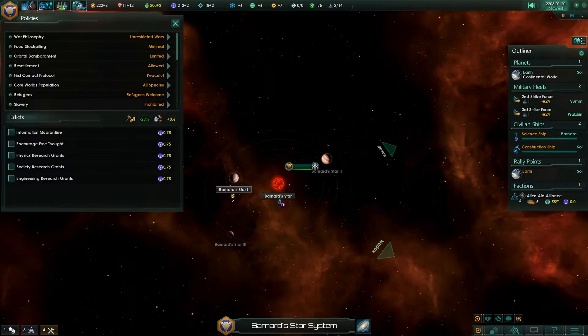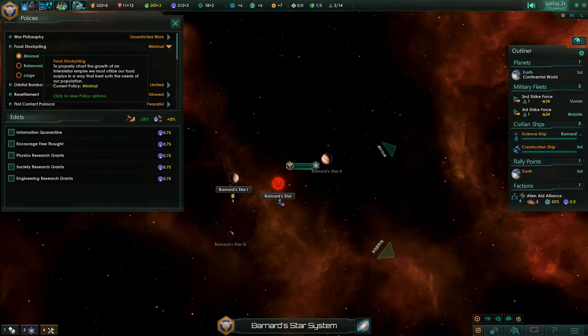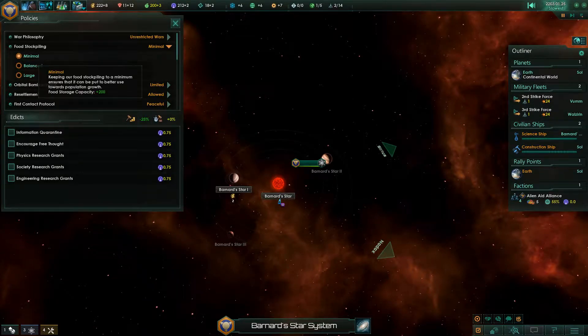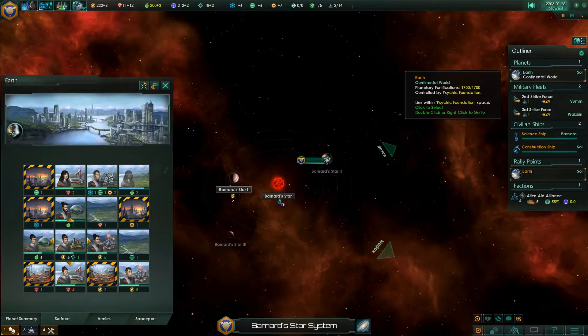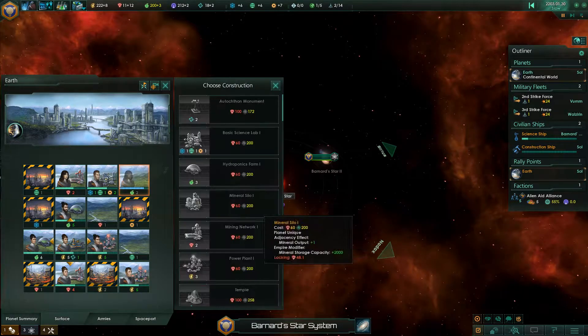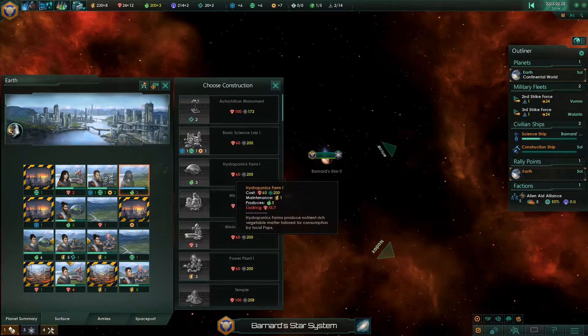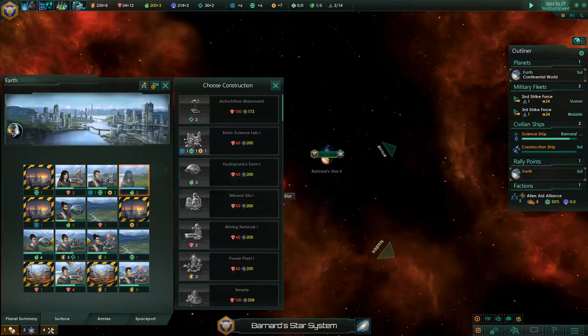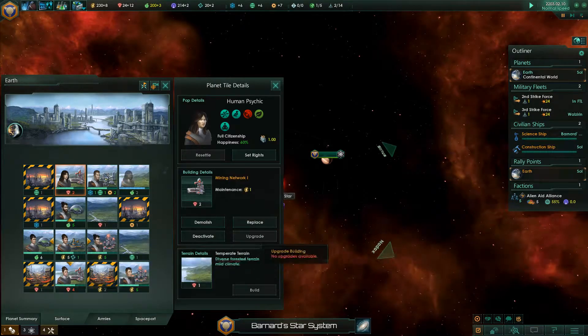I was actually looking for the policy on food — food stockpile. To properly chart the growth of an interstellar empire, we must utilize our food surplus in a way that best suits the needs of our population. A balanced approach allows us to use our food surplus towards growth — so we're focusing on population growth at the moment. We could potentially go for the farm here — we just need to have 60 resources at our disposal.